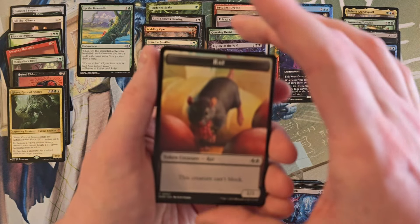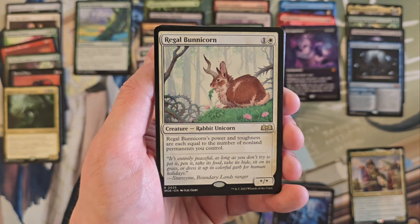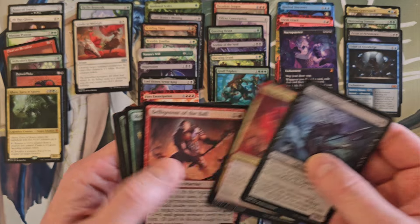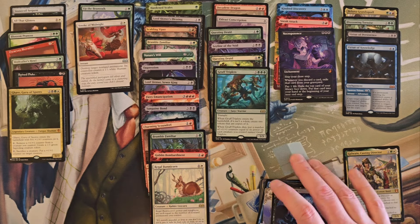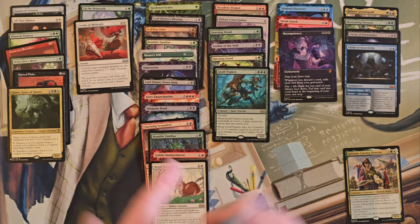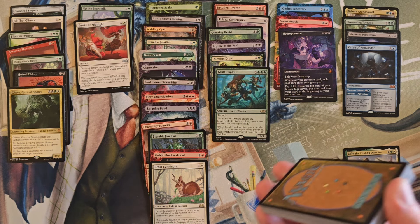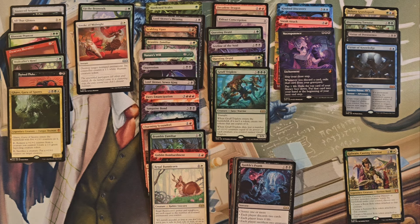Last pack — Picklock Prankster, Goblin Bombardment, Regal Bunnicorn, and Asheok's Reaper. Finally got a Stroke of Midnight. We didn't get any of the Quartz or anything in this particular box — is that real? I think I would have noticed. Overall: Blossoming Tortoise, a couple of Virtues including one of the better ones, Necropotence, two other solid mythics, Kindred Discovery, Sneak Attack, a good selection of rares, and a couple of list cards worth getting. I'm going to consider this box a success. Thanks for watching everybody — like, comment, subscribe, all that good stuff!